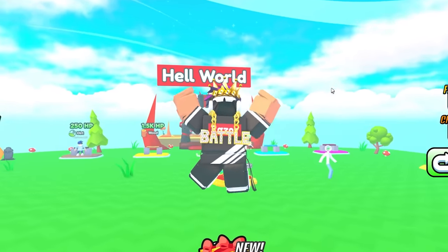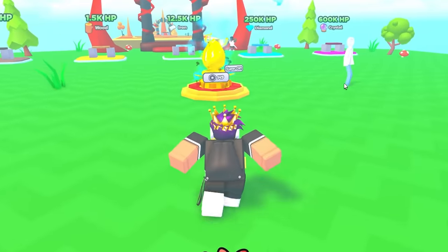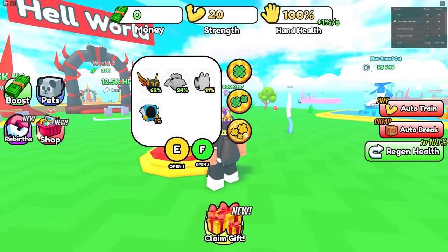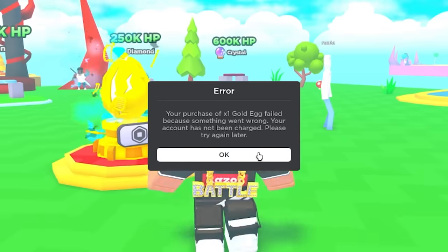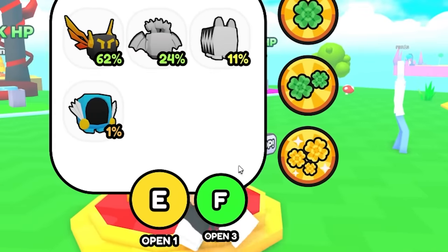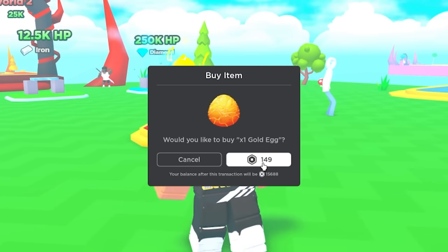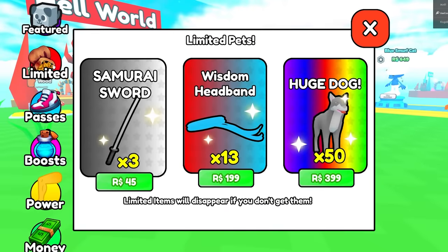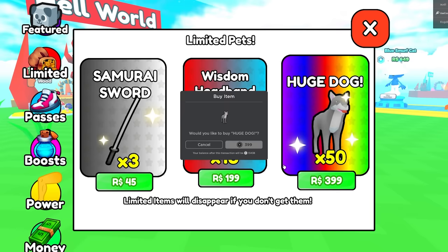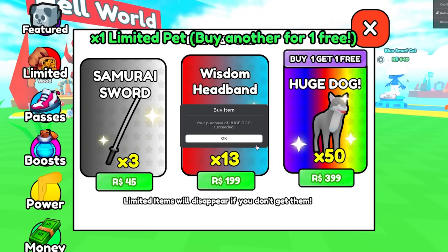In Board Break Simulator I'm gonna be spending tons of Robux and let's see if we can beat the game. There's already a 150 Robux egg the second I load into the game, so I guess we gotta buy that because it's a really cool pet. Wait, it went wrong — why can't I purchase this? Is this egg broken? It's not letting me buy it. Okay, then let's try some other stuff. There's a huge dog that costs 400 Robux, let's try buying this.